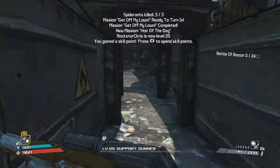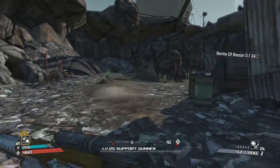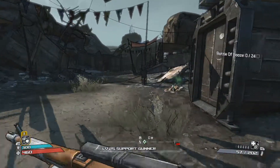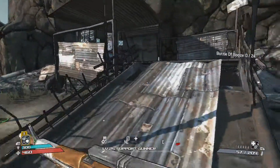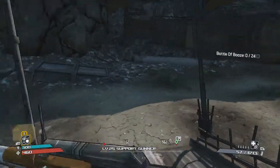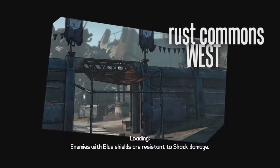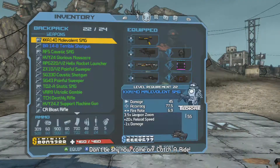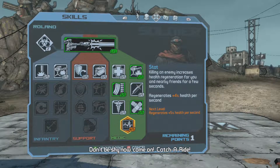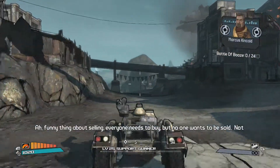Let's go do this Hair of the Dog mission. Alright, where do we have to go? This mission is pretty easy - you just have to go to this dock area and kill, I think it's 24 bandits. Each one gives one bottle.